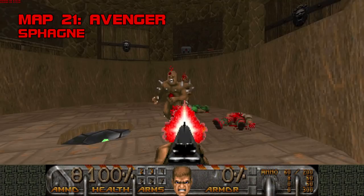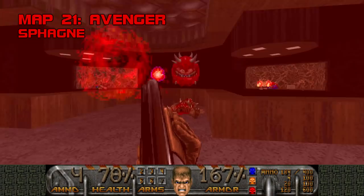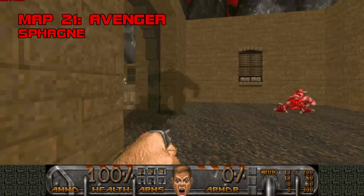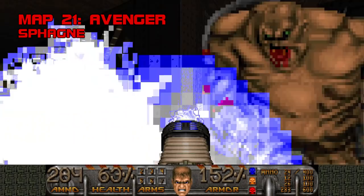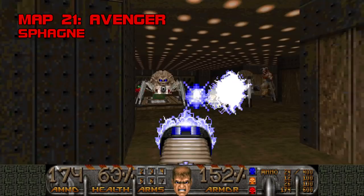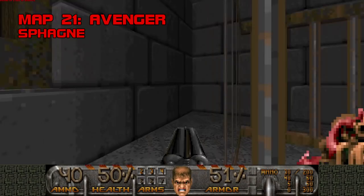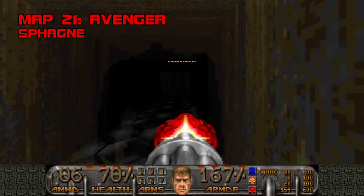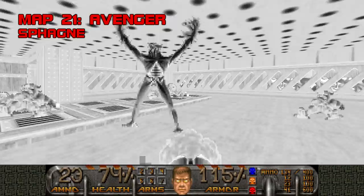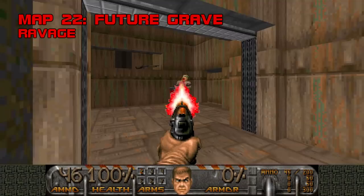Map 21, Avenger. An unnerving start to the final act, Avenger is deliberate, stingy, and labyrinthine — a sinister network of knotted-up back alleys and shadowy recesses, slowly pushing you to the brink of madness. Svein gives the player six Berserk Packs — a pointed message: punch everything, because the rocket launcher and plasma are cloistered away in secrets, the super shotgun is hiding in the well, and running dry on ammunition at the end is a death sentence. If you make an effort to conserve ammo, this map becomes much more a navigational challenge than a physical one. Avenger is deceptively linear for how much it looks the opposite, and the numerous dead ends can fritter away an hour of your time. Grade: C plus, Difficulty: B plus.